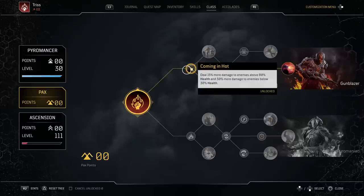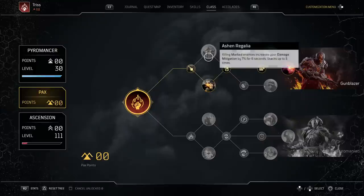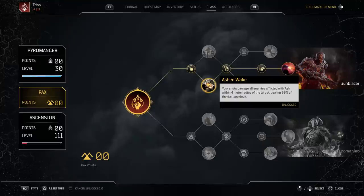Next up you have a choice - I definitely say go for Ashen Wake. The defensive option is nice but Ashen Wake is our only AOE on the build. You Ash Blast and then you ash everything, and because you're doing tens of millions of damage you shoot one guy and the whole mob will die. It's a single-target build primarily, but this does give us a little bit of AOE which is always good.